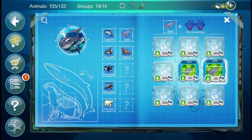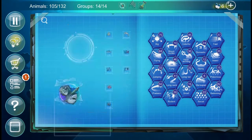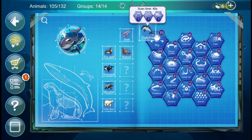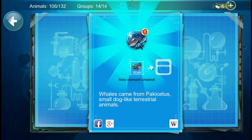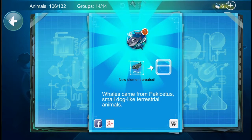Seal and seal — they have two genes each, and it's going to take about 23 seconds. We'll move on to the next one: Dolphin and Big, which should give us a whale, maybe. Yes, a whale! So whales come from Pachycetus — small dog-like terrestrial animals. That seems really bizarre to me.